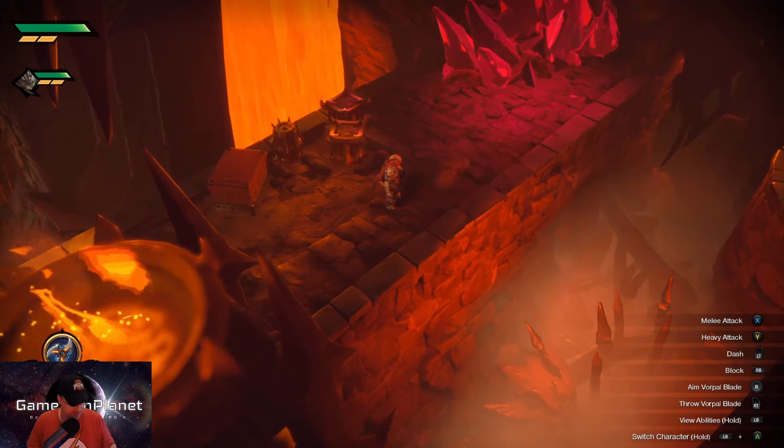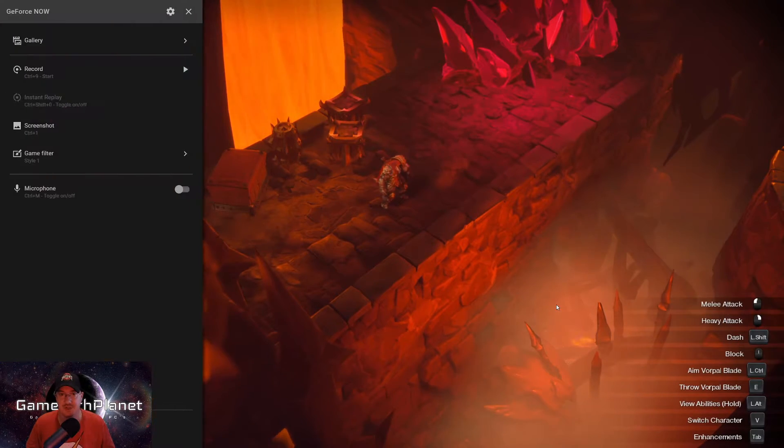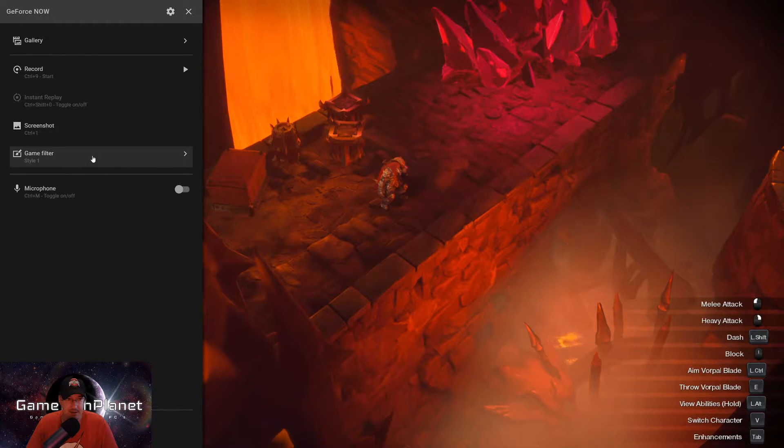When you're in your game, you're going to do Control-G and that's going to bring up your GeForce Now menu - your gallery where you can record, your screenshots, and now you've got your added game filter.